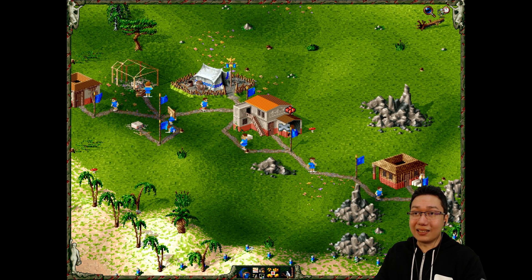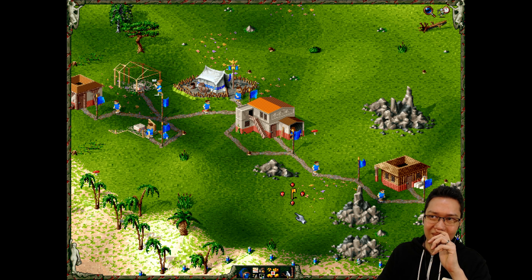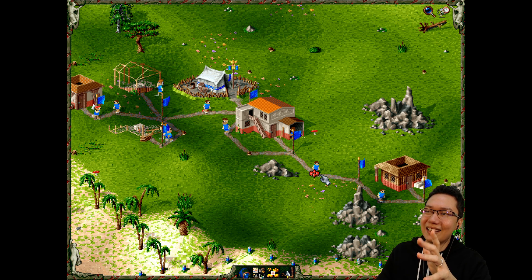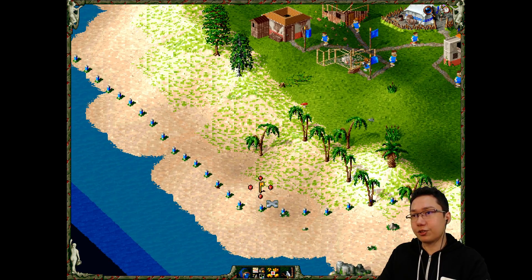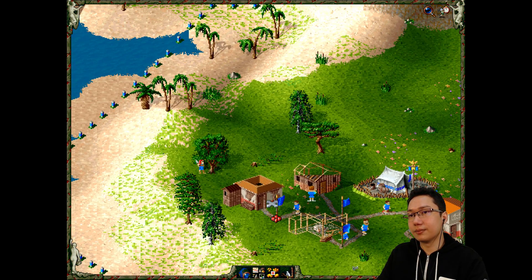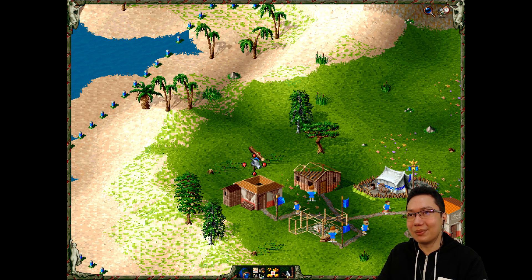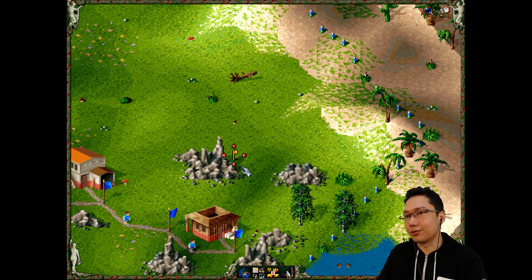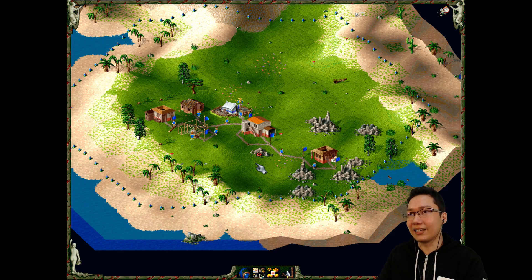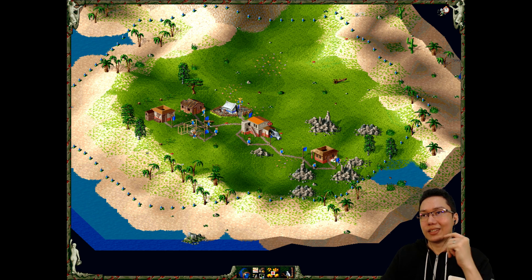The pixel art is actually very impressive except for their faces. Their faces are a little... but besides that, look at these trees - the trees are pretty good. They've actually put in a couple pixels for the mouth. But the terrain, this grass, those flowers, these rocks, the trees - all look actually really nice.